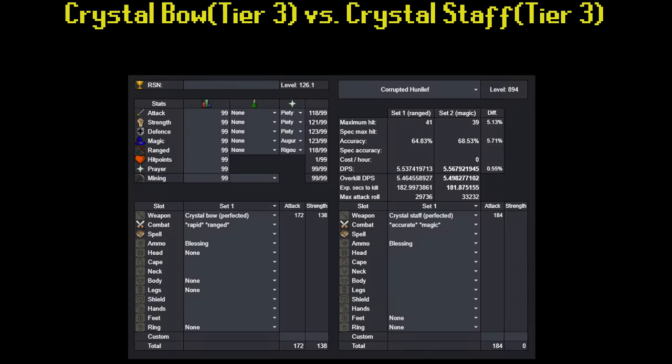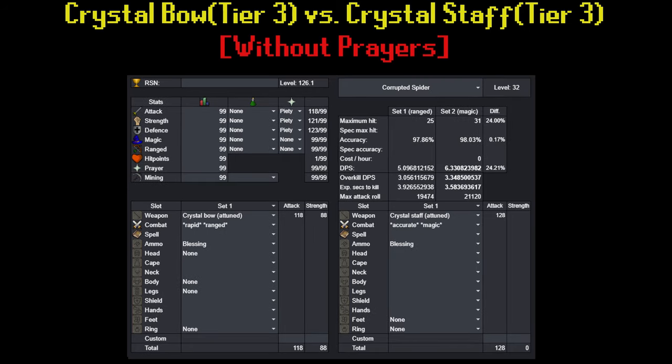Another fallacy I've seen is that the bow is the best weapon. In actuality, since the staff was buffed in mid-2020, the bow is slightly out-DPSed by both the staff and the halberd. Since the difference between the DPS is almost non-existent, you should prioritize whichever two tier 3 weapons you get first. This is all assuming you have 99 magic and range, as well as augury and rigor. If you don't have rigor, then you should prioritize the staff over the bow since the staff has about a 24% DPS advantage over the bow.